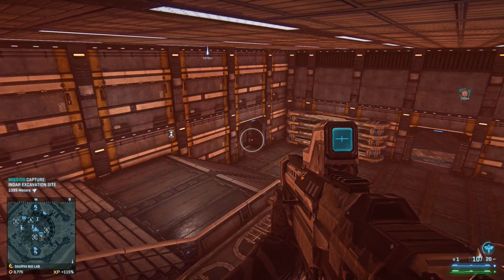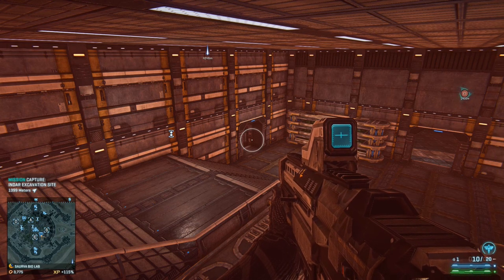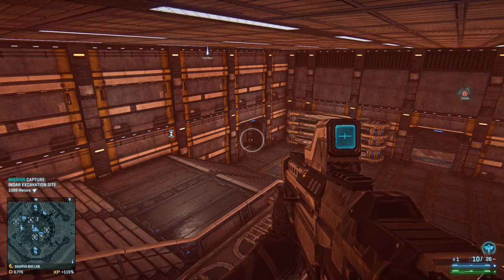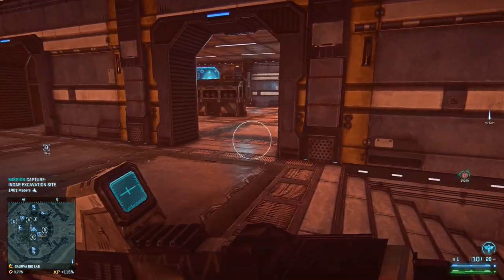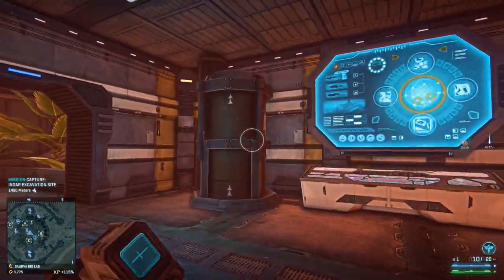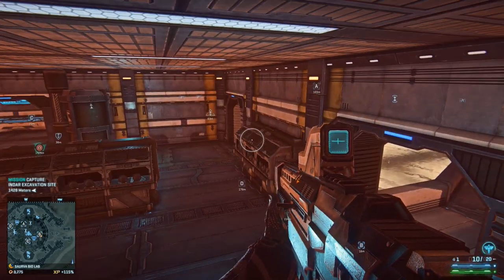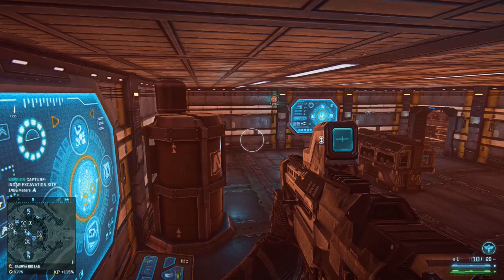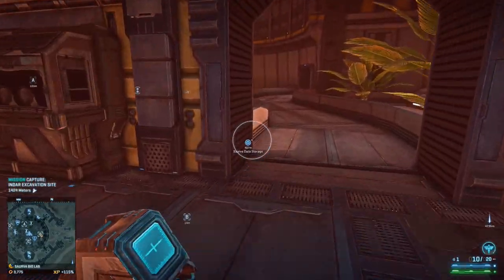Look at this spot, for example — who will look here? Almost no one. Why? Because it's unconventional. Try to be creative about your positioning as a light assault. You don't always have to be on the roof. It's just the simple stuff like sitting here — no one will see you, no one will notice, and it will always be too late. You will kill them before they reach it.